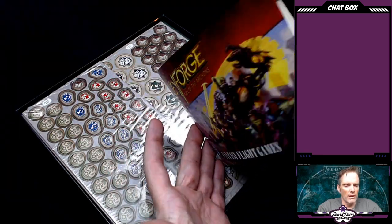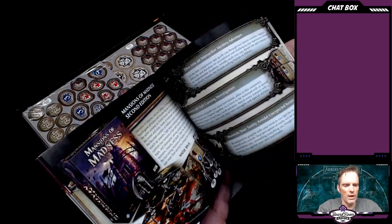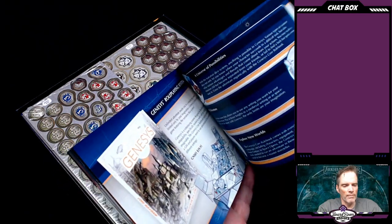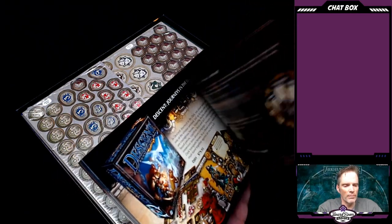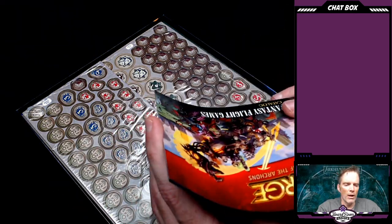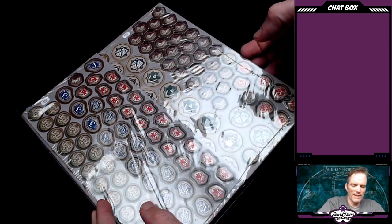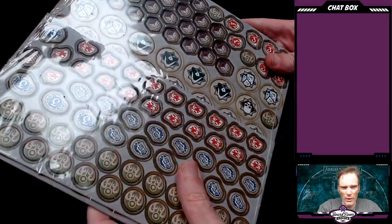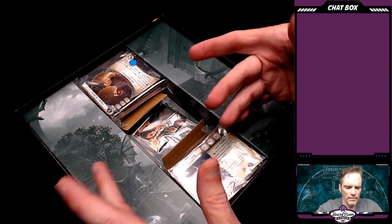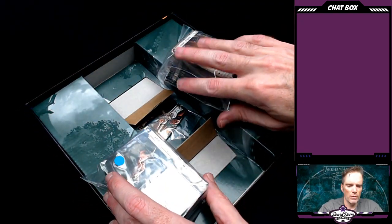Of course, the Fantasy Flight Games catalog — Key Forge, Star Wars, Legend of the Five Rings, Fallout, Game of Thrones, Arkham, their Genesis role-playing system. Descent's still going, pretty thick catalog. We've also got some cardboard tokens to punch out here — I'll punch those out in a minute. And of course, what would a card game be without cards? We've got two stacks of cards. We'll go through those.